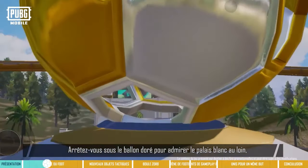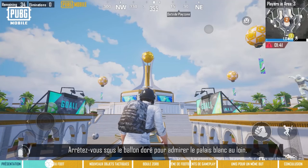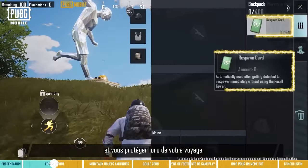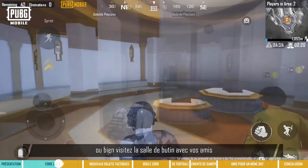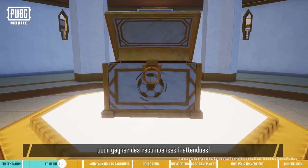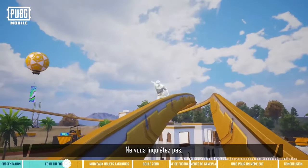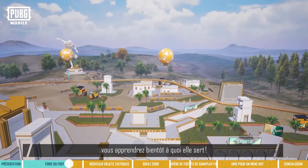You can take a break under the golden football and admire the white palace in the distance, or enter the city to get a respawn card to boost your protection while traveling. You can also visit the prize room with your friends and wait for it to open to reap unexpected prizes. As for the golden track encircling the carnival, you'll know what it's for soon enough.